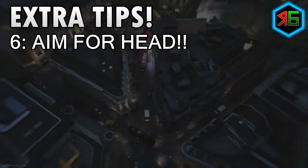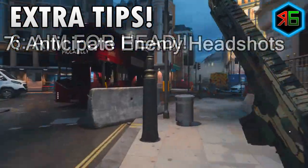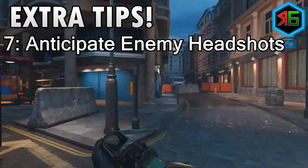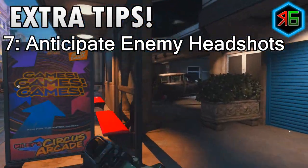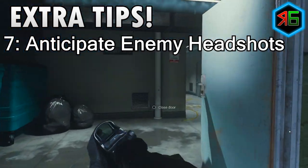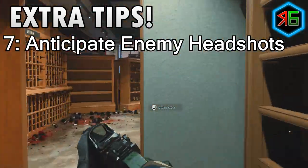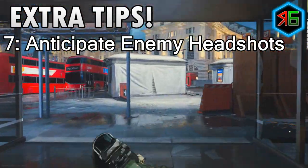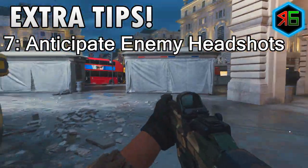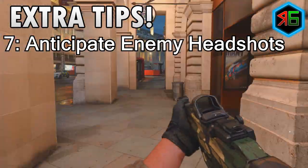Listen out for that headshot sound effect and you'll know you're getting them. When going around corners or up and down stairs, anticipate enemies being there. That way you're more on your game and more likely to kill them because you're expecting them but they're not expecting you. Keep your crosshairs at head level wherever you're going — if you're standing up going around a corner, keep it at eye level so you can quickly snap onto an enemy and kill them.